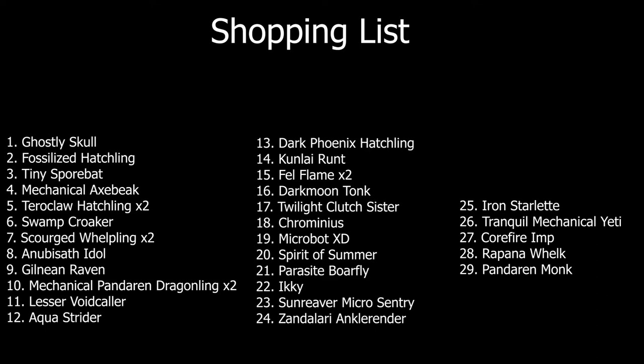The vendor will be Derahir. The Fossilized Hatchling is an archaeology pet. Tiny Sporebat can be found in Zangarmarsh — you do need to be exalted with Sporeggar, and then you just purchase it from there. The Mechanical Axebeak you can get from WoD Engineering. The Terraclaw Hatchling — you're going to want two of them, as they are in two different teams. This one drops from the Terraclaw Nest out in Talador.